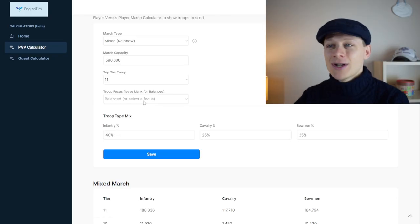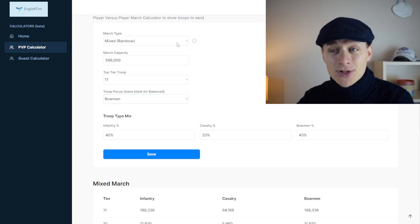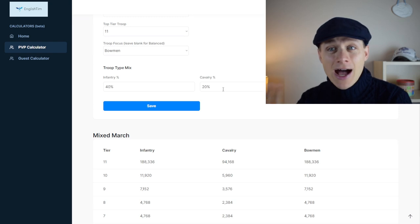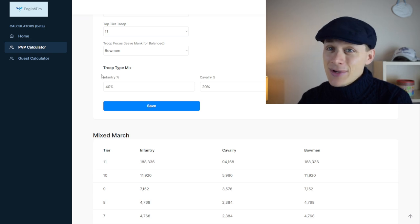So let's say you've got an awesome infantry hero, an orphan tree, and amazing bow heroes — this is the time you might say, actually I really want to put more focus into my bowman. All you do is select bowman, and it will now hike the numbers. You can see it's now pushing a much heavier bowman march, while still keeping enough of that infantry.